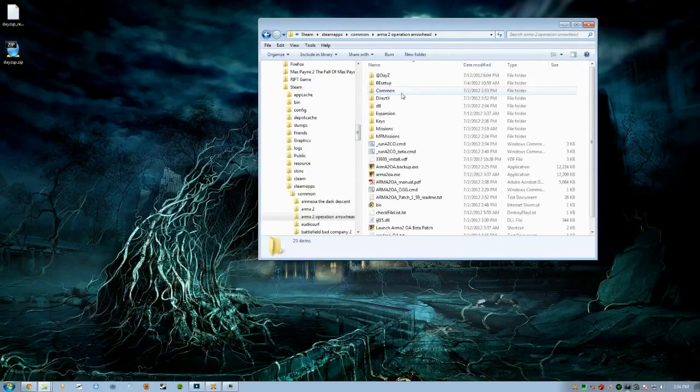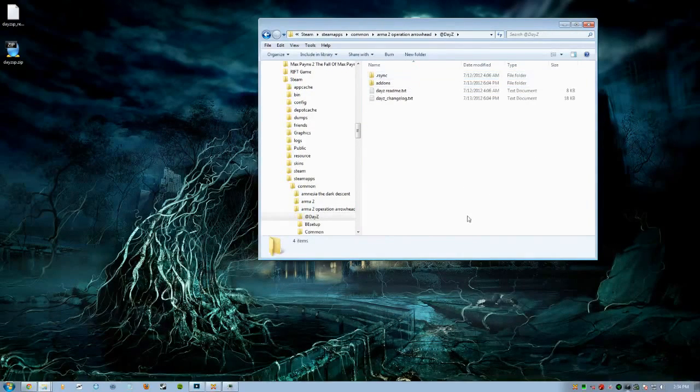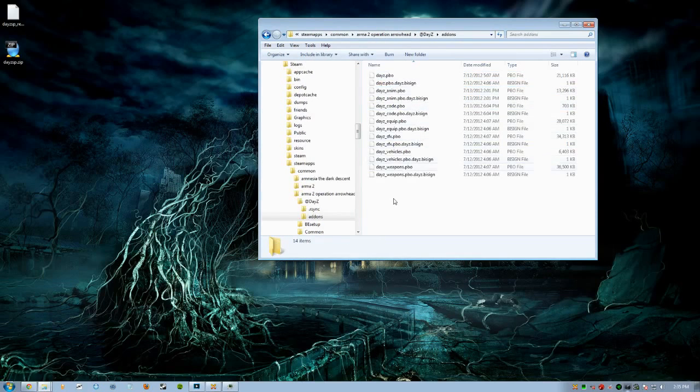Once we go to Common, we're going to go to Arma 2 Operation Arrowhead and open that up. This is all under the assumption that you already have DayZ installed. Once you get there, you're going to go to your @dayz folder and open that up. Now you're going to see you have rsync, add-ons, and so on. We're going to open up add-ons — that's everything that DayZ has, just to make sure you have DayZ installed.